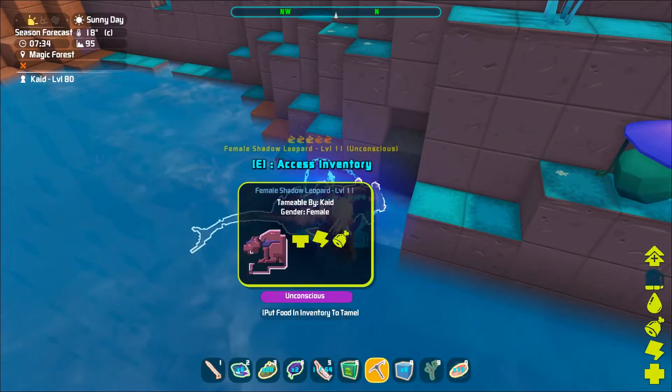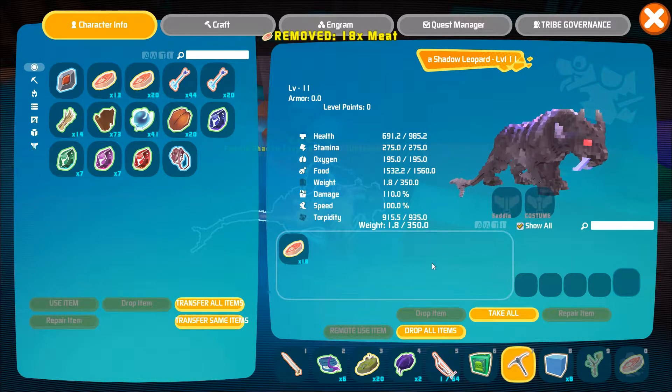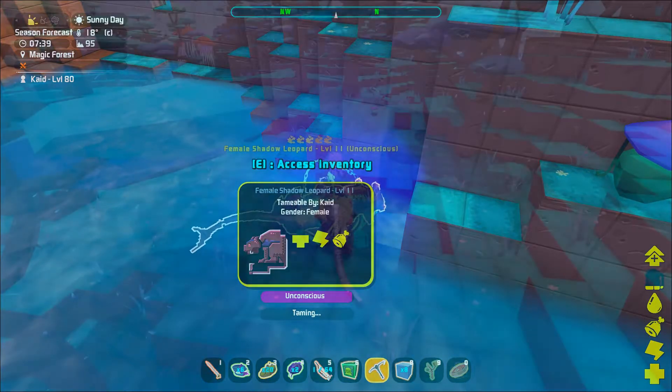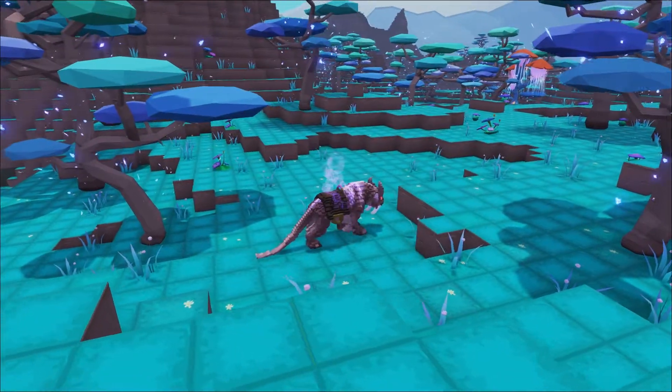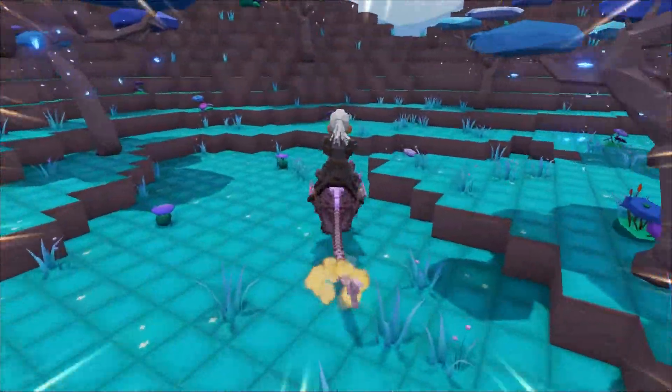If you want to tame a Shadow Leopard you'll need a bow and some Magic Sleepy Arrows. Once it has been knocked out, you can then add some raw meat in its inventory. Taming the Shadow Leopard can be very beneficial — if you're riding one they move pretty quickly, so if you need to escape in a hasty manner, this is the tame for you.